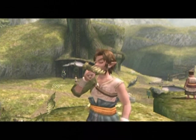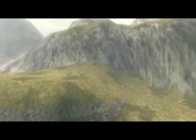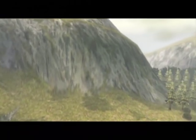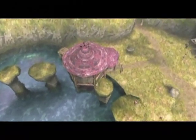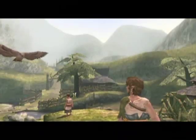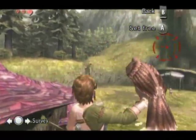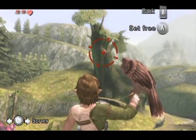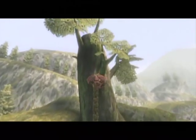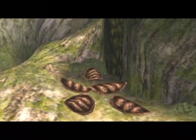Remember the bees' nest that was above the house? We are going to knock it down with our hawk buddy. Aim yourself towards the hive, unleash the hawk — voila.